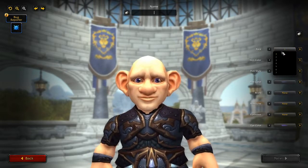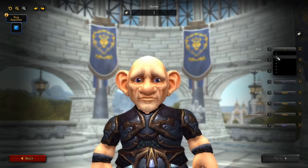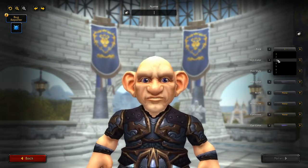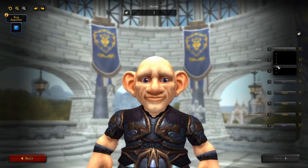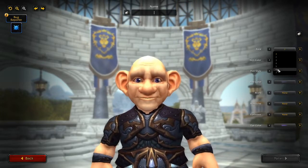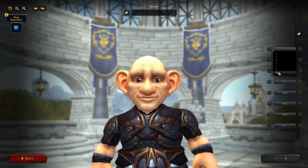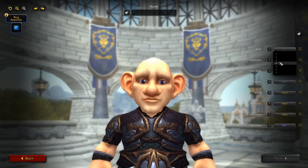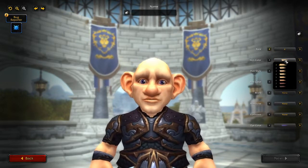We'll start off with the faces — they have seven faces as you can see. A little old gnome there, a young fella, another old guy, a little chubby guy. I'm gonna take the normal age guy right there.